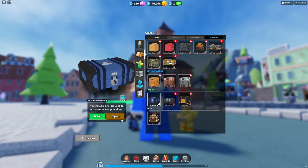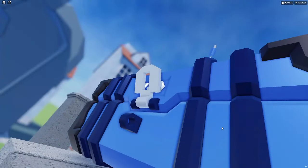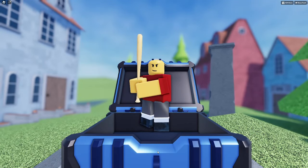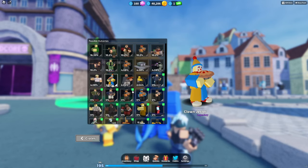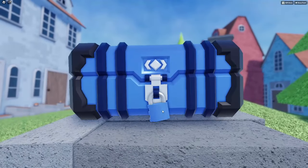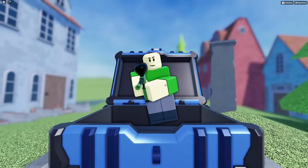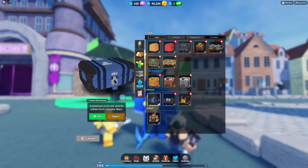I bought three Premium Crates. If we get something good, I'll show one of them off. First is Gladiator — it's not a bad skin by any means, it's one of the rarer ones, but it's not what I want. I want one of the new ones. Oh, that's the Green Paintballer! The rarest thing in the game — Green Paintballer. We gotta look at this. It's green. So amazing.